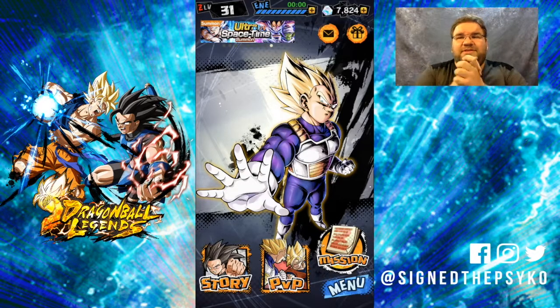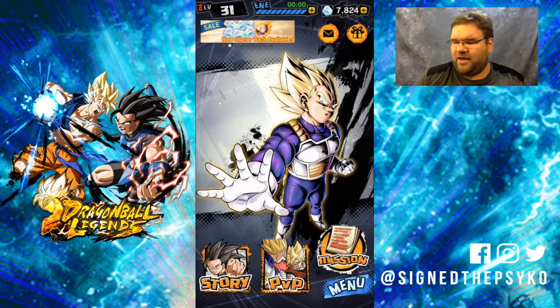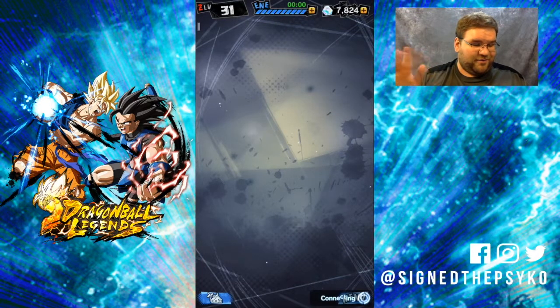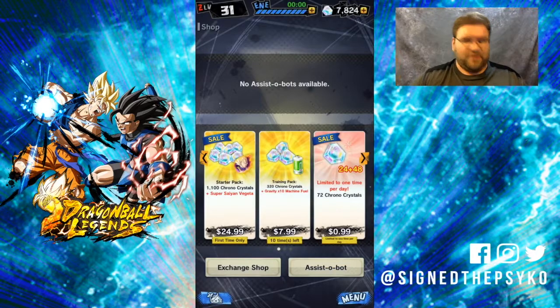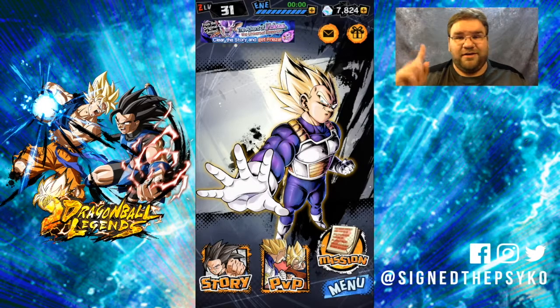What we're going to do today is some summons — I'm probably going to do four multi-summons. I don't want to use all my crystals just in case something comes out that I want. So the goal is to get Trunks. Now if I pull another Vegeta, I'm cool with that. There is also a sale pack with Vegeta that you can get for $25 — you get enough to do a multi and you get a Vegeta. For someone like me, Vegeta is my favorite character, so I'm probably going to do it after this.